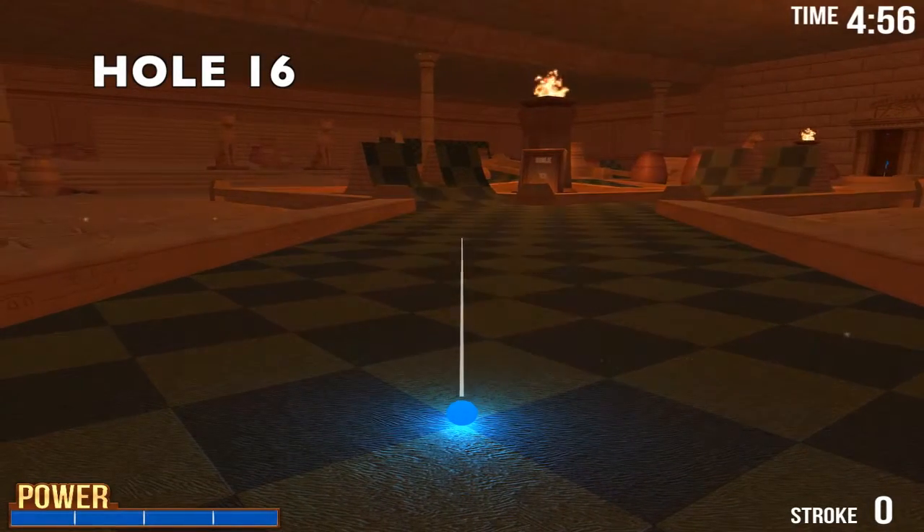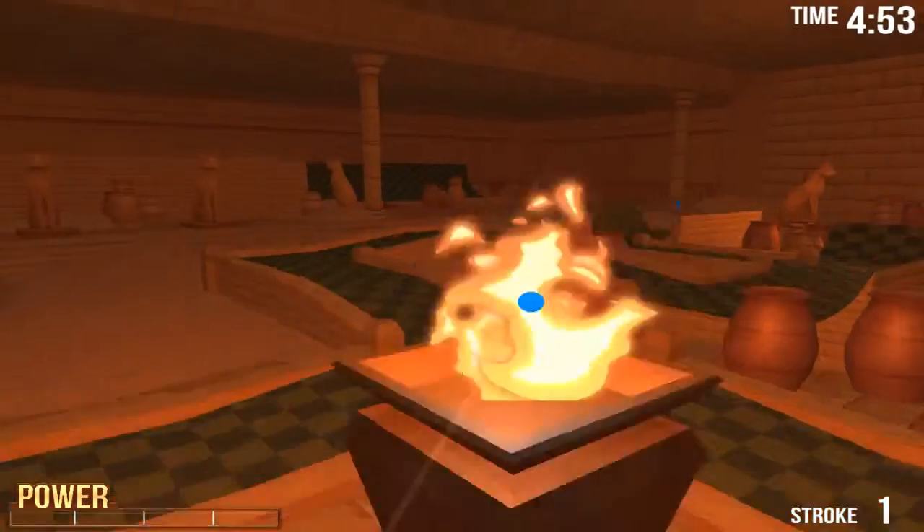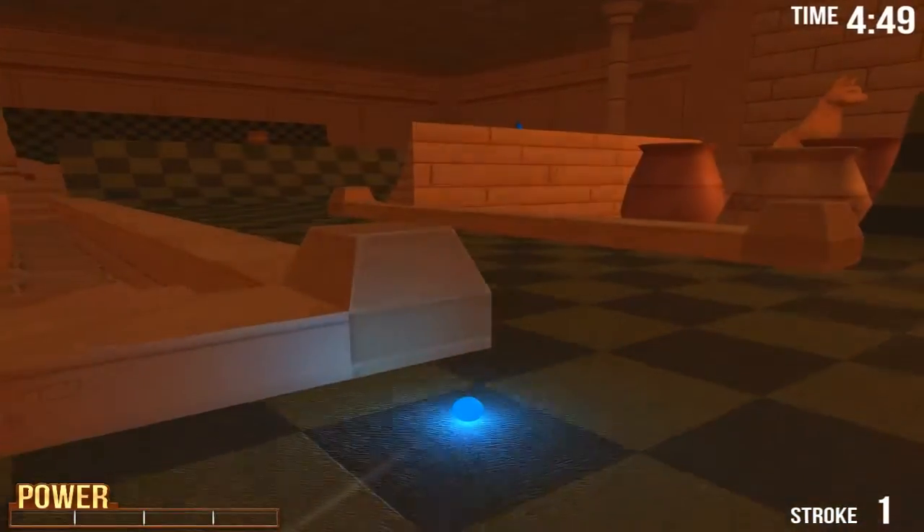Hole 16 — what you want to do is aim at the second ramp on your left. There's a wee corner just there where you want to be aiming for full power, and it should lift you up and bounce you off that ceramic pot.